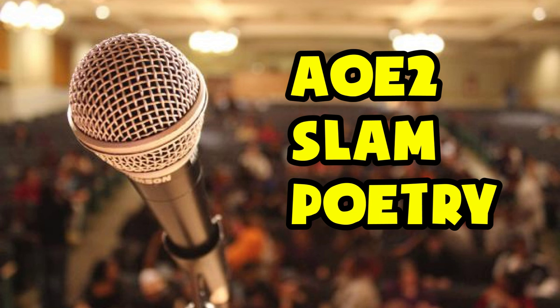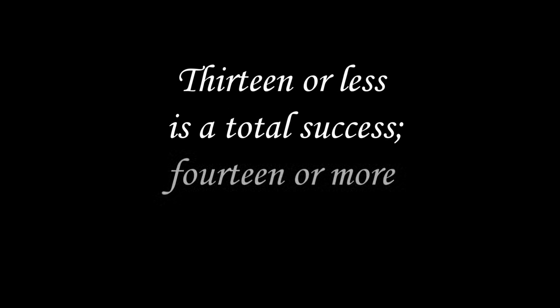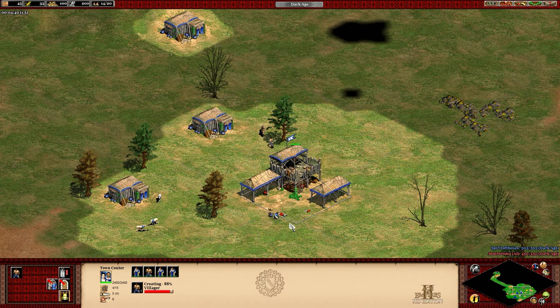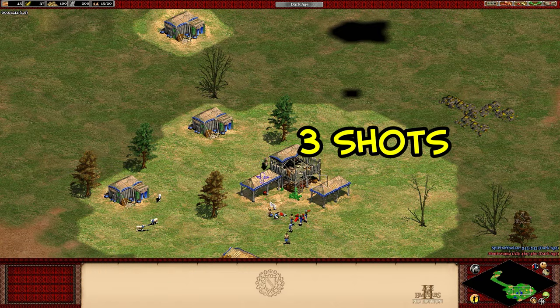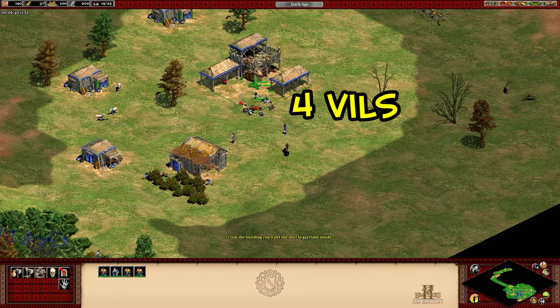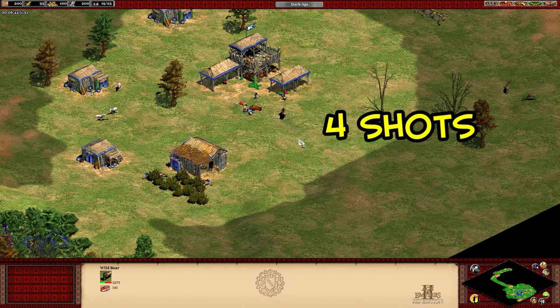Just remember this little poem: 13 or less is a total success; 14 or more and you'll kill the boar. It's easy to do that calculation on the fly since each garrisoned villager fires one arrow. As long as the shots multiplied by the number of villagers doesn't equal 14 or greater, you're golden.